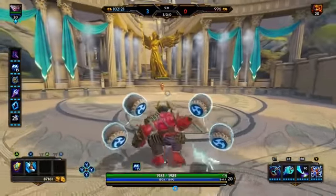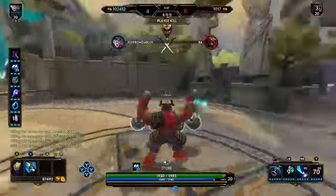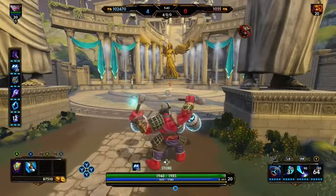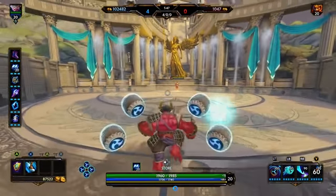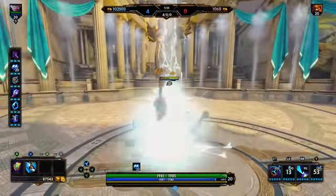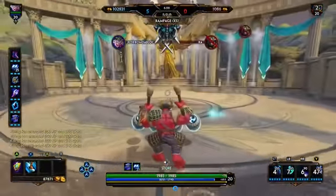If you wanted to be a little more crazy about it, you could use your ult. You see that? And the thing to remember with him is that after four successful basic attacks, you gain additional damage to one of your abilities. So now you've got that — come in, you could do crazy stuff with him.